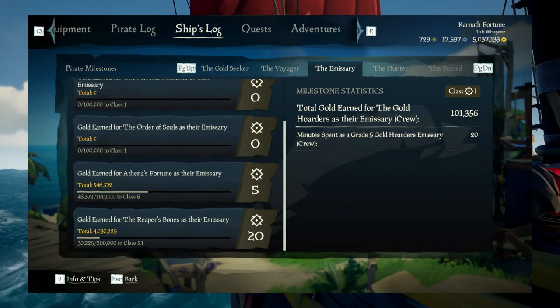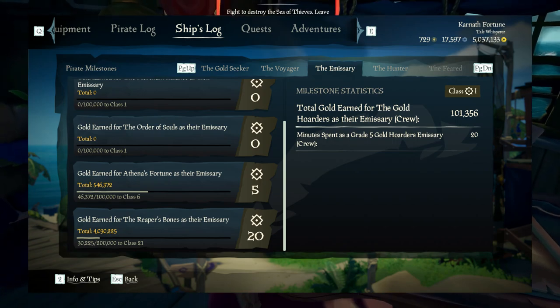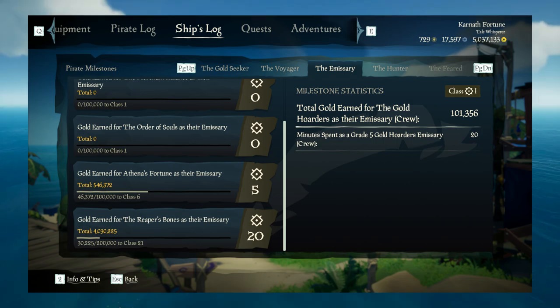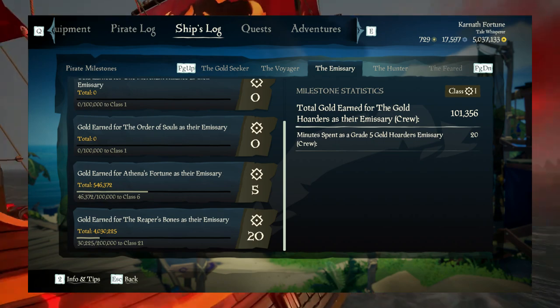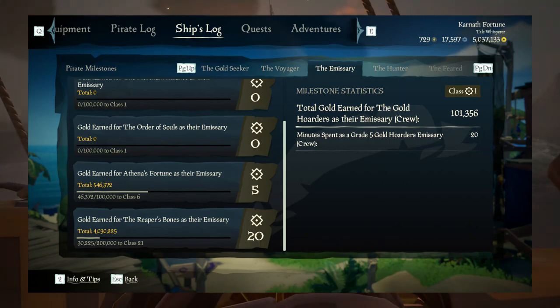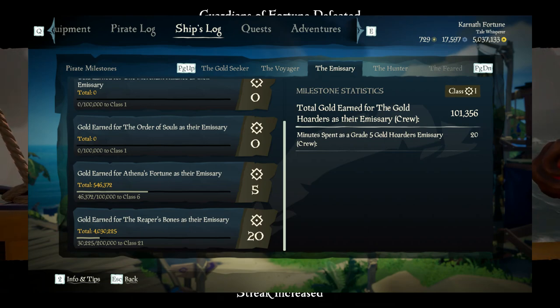For the Emissary, for me it's gold earned to the Reaper's Bones, because gold earned to any company you have to get 100,000 per class. For Reapers it's 200,000, but it's easier to get Reaper's stuff. Although arguably with Athena it's now easy, because if you represent the Guardians of Fortune, then you're going to get incredible amounts of gold anyway. I'd actually suggest doing that. I'm currently class 5, at 46,372 of 100,000 on my way to class 6 — and before Season 8 I don't think I had any class from gold earned for Athena. So either of these two is the way to go; I'd suggest Season 8 for this one.